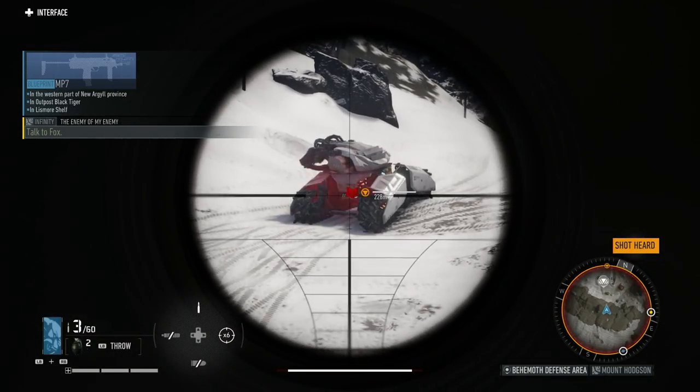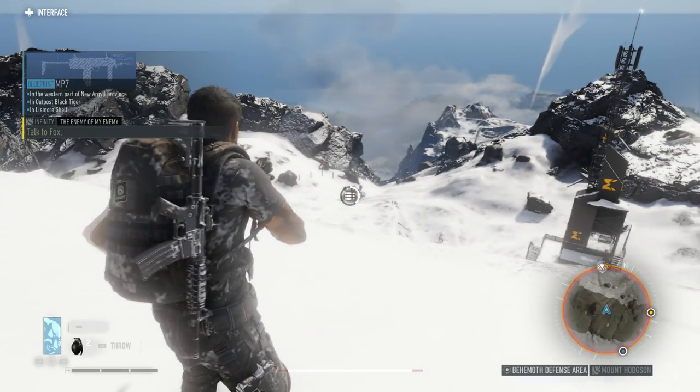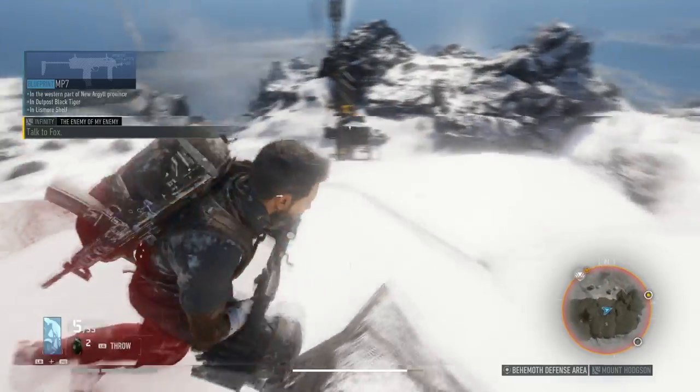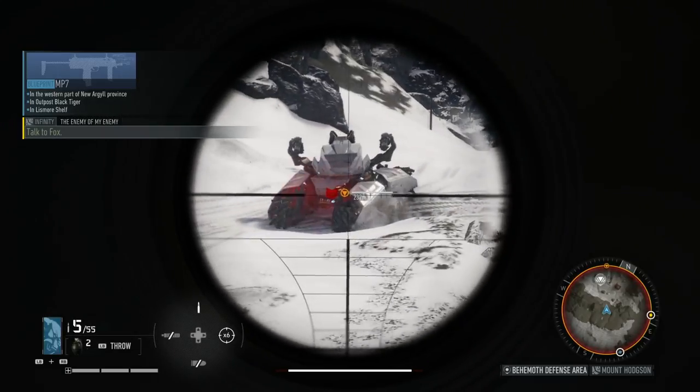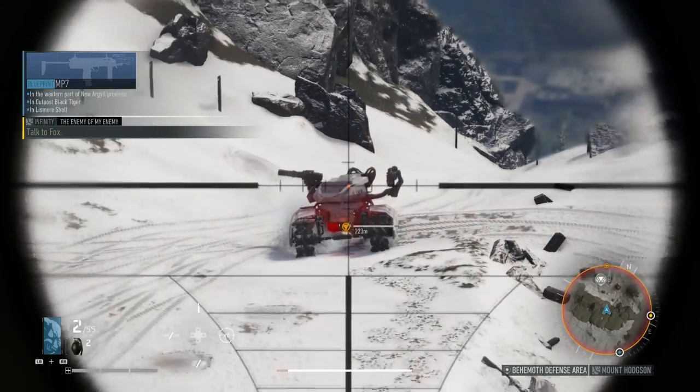The first thing is keeping a distance from them using a sniper rifle. So using your sniper rifle and keeping a distance is your first tip. You want to do this because you can maneuver around, and when the behemoth is targeting you with his missiles you're able to easily move around.